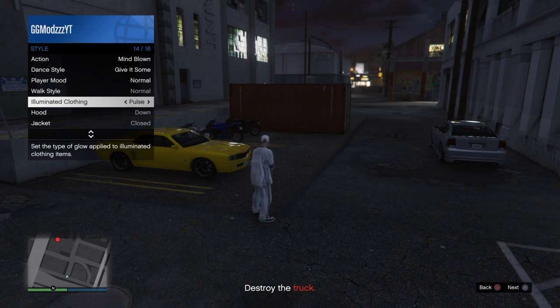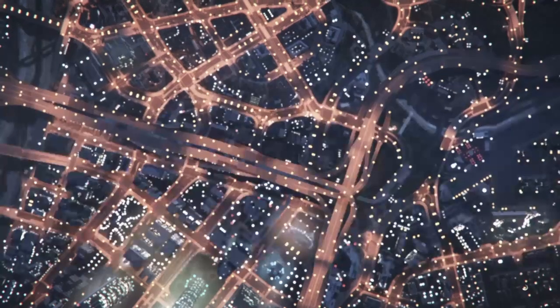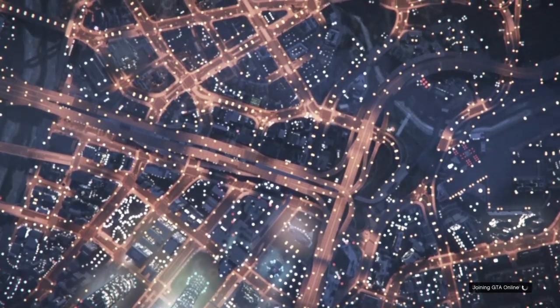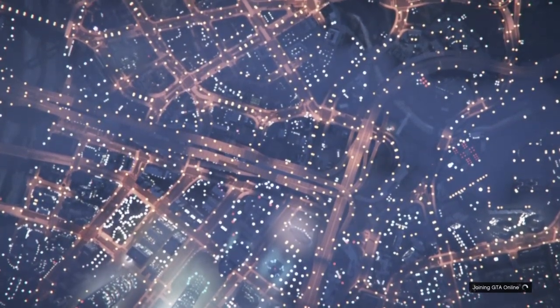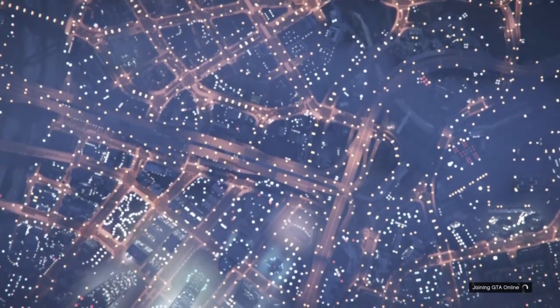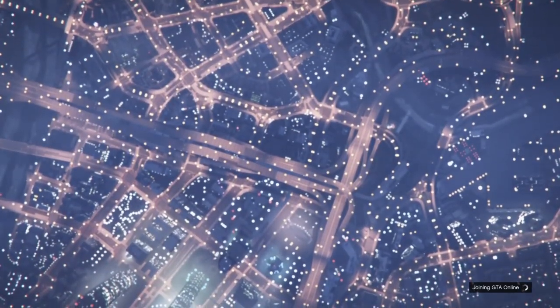After holding right on illuminated clothing for around 30 seconds, put your controller down and wait until you get kicked for being AFK. This takes about a minute to a minute and a half. You'll see in the bottom left it says 'time remaining before kicked for inactivity: one minute.' Once kicked, press X and you'll be back loading into GTA Online. Note: the loading screen takes longer than usual after this glitch — around a minute.